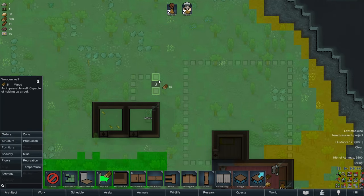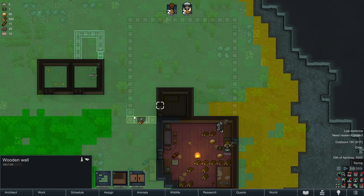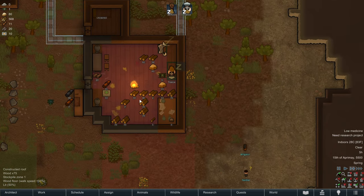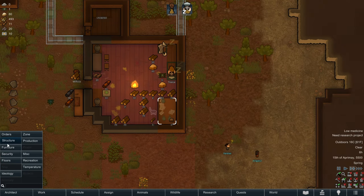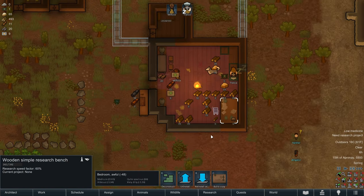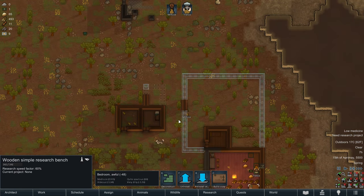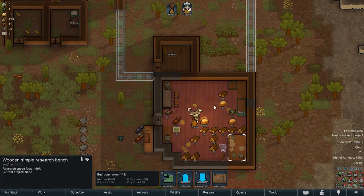We're going to go into structure and build a wooden wall and a wooden door to get our new prison set up. We can start building our dining room too. Our research bench is up and going - fantastic. I haven't seen anyone research yet, which will probably happen mostly in the winter when we have less farming work to do. We could probably also do with getting one or two more colonists to help us with the backlog of work.